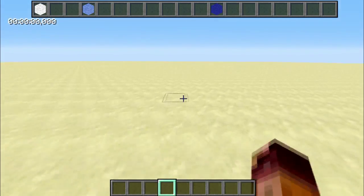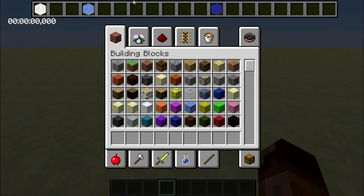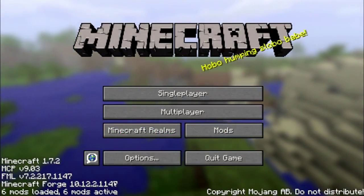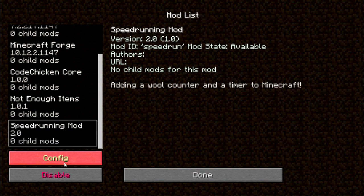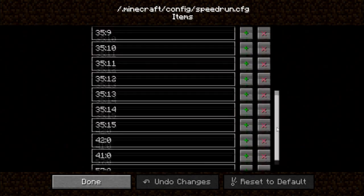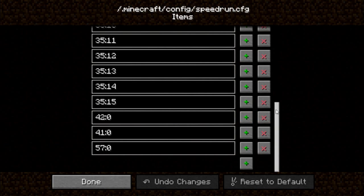You might wonder: some maps have different items to collect. To handle that, you have a config file. Since Forge 1.1.4.7, you can directly go into the config file here and hit config. Here is the list of all the walls and whatever items you need to collect for the monument. This is the default setup — it's for the classic Vex monument. But you can change it.